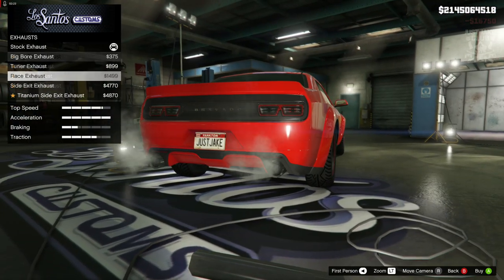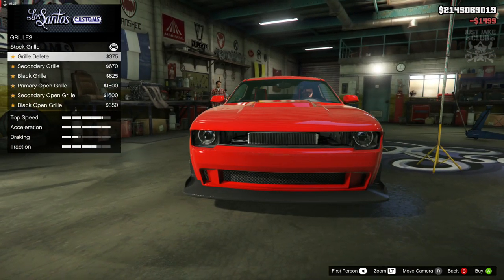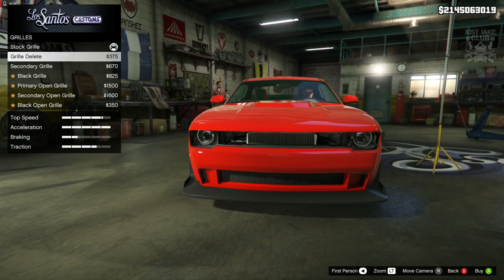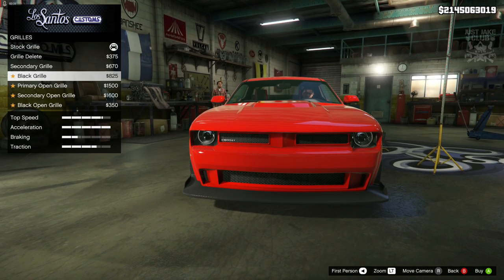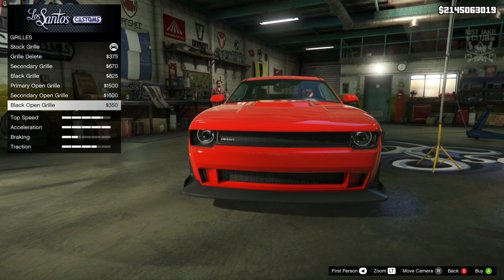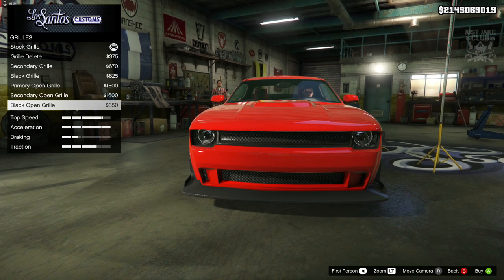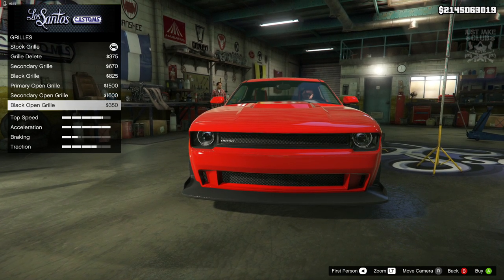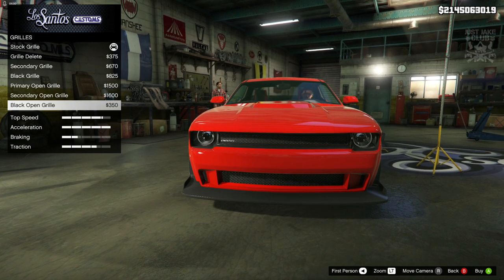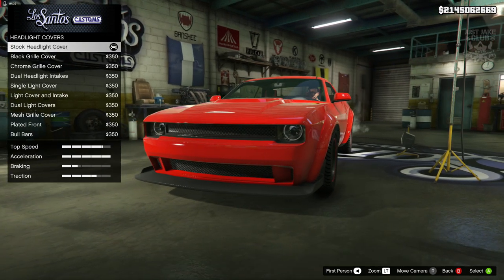For the exhaust we are going to go with the race exhaust. Then we're going to go to the grill — I think the grill delete might be a good option, but on second thoughts I'm going to go with the black open grill. It opens up a little bit more and I think it suits a lot nicer than all the others, so we're going with the black open grill.